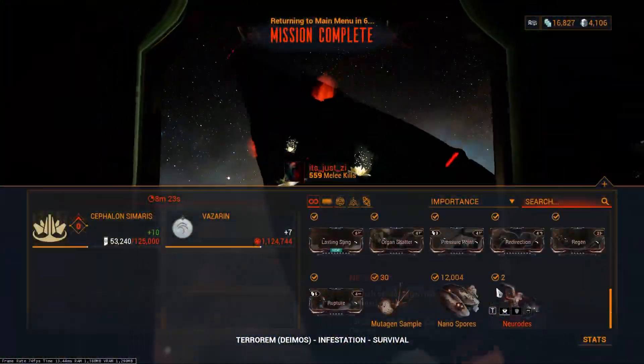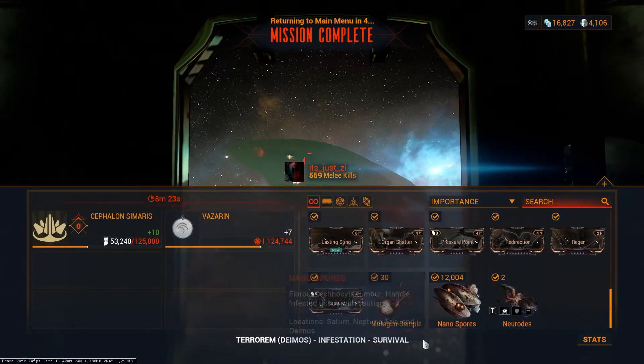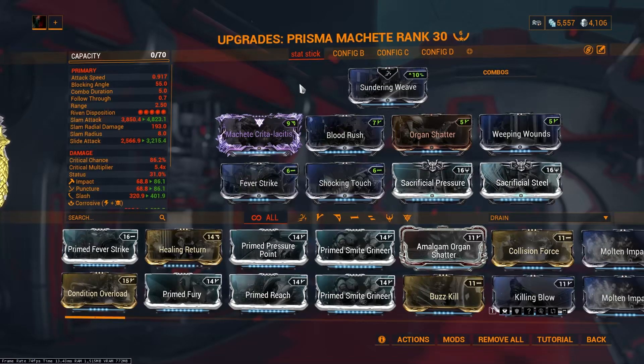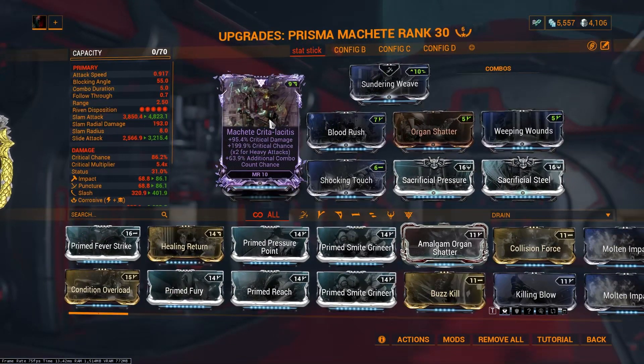So yes, that is it for Khora's farming build. Taking a look at the statistic build with a Riven: you don't need a Riven to build the Staticor, but it is really nice to have those additional crit chance and crit damage stats. I have a Riven with crit damage, crit chance, and an additional combo counter, which is really great for building up my combo multiplier quickly.